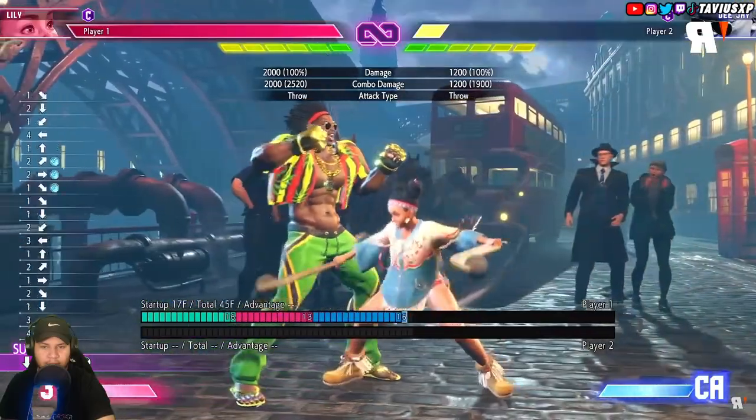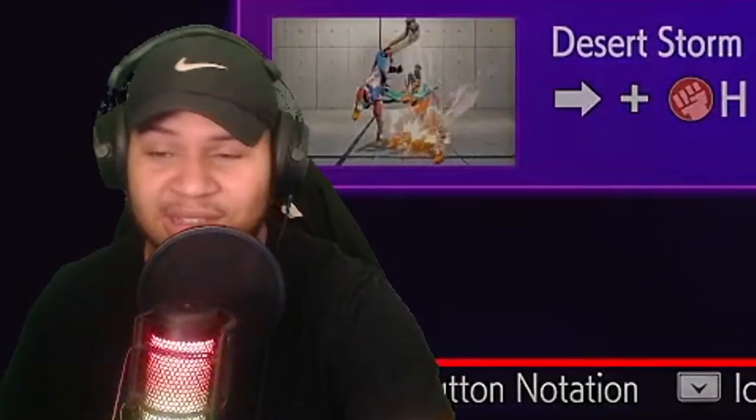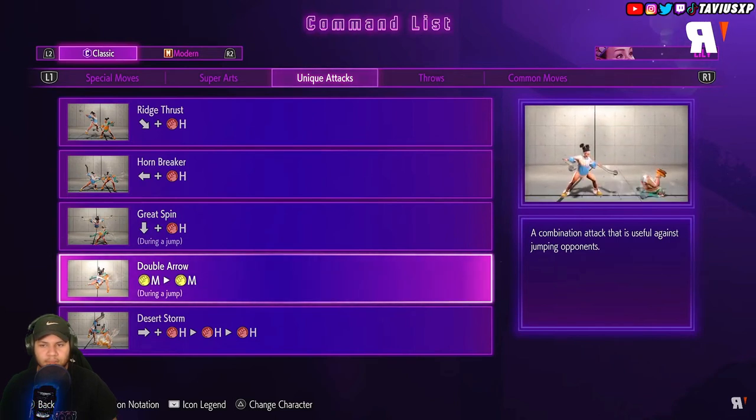Empty Condor Spire into grab — although it's fake, if you condition someone to not press after that, it becomes real. Her unique attacks are all here to add extra variety: overhead, a body press, and a target combo.